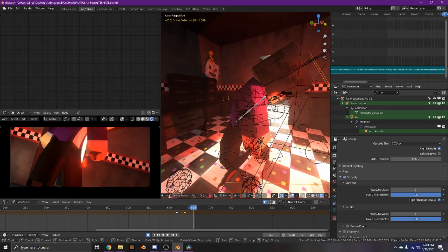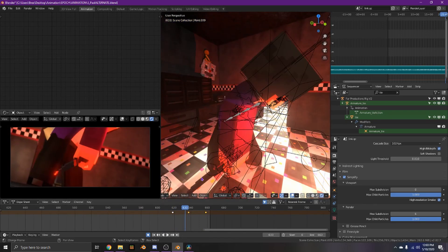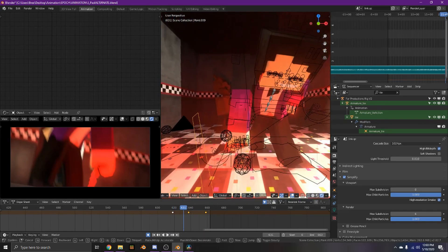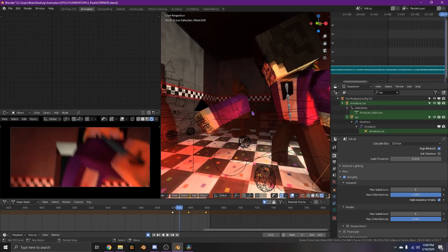I added the light blackout effect in my video editor and not in Blender. His arm becomes detached right here so the camera can get it.